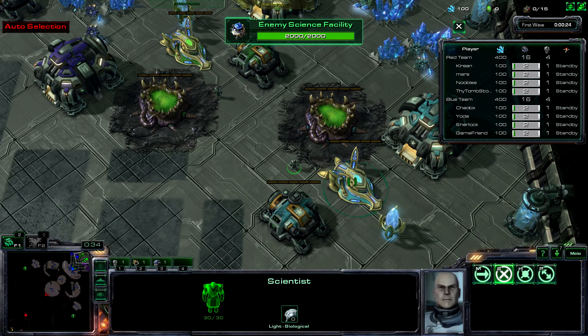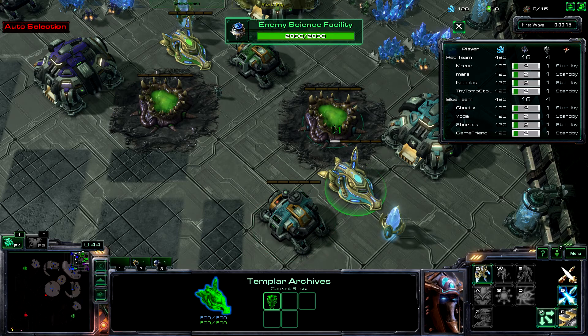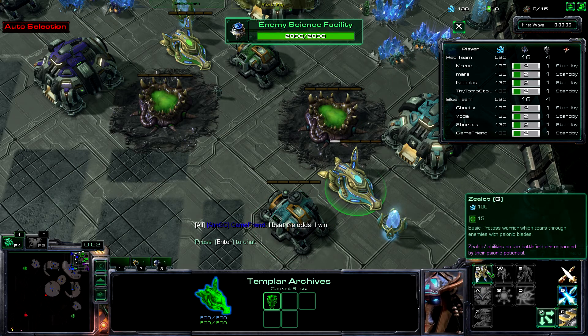Wait, what the heck? I don't even know this map. I forgot how to play this game. Alright everyone, calm down, I'll explain it. You get a little scientist guy, and you put him in one of the three buildings. One is Zerg, one is Protoss, one is Terran. Once you have them in there, you can build a unit for every scientist you have there.